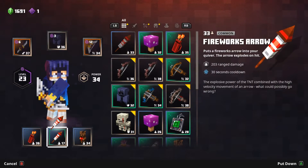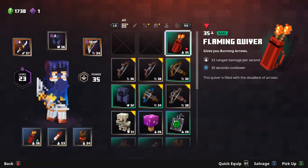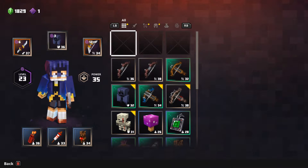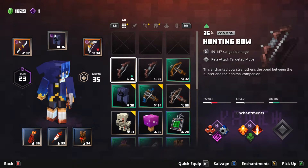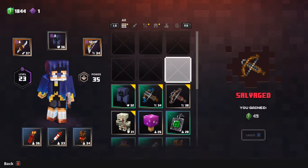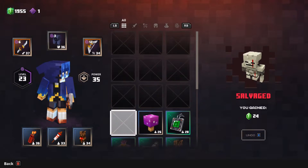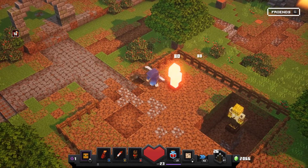A better explosive arrow is amazing. I don't think we want this — we're pretty content and that's barely worse than what we have. This hunting bow is better, but how's the damage? 59 — it's worse. And this is 'pets attack targeted mobs' — we don't have any pets, so I'm not going to switch. All these bows — all worse. We ended up actually not changing anything, so this will be the Dinky you will see in the next episode.